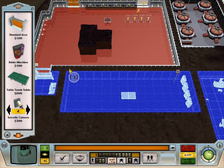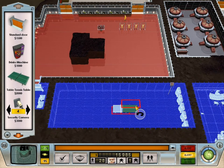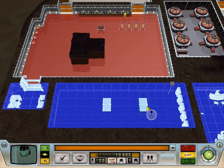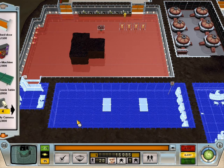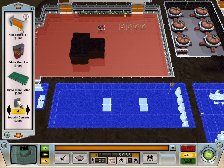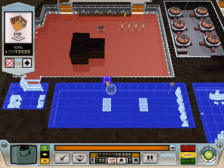Object purchase order confirmed. Object has been ordered — get some ping pong tables in here. Let's do these sideways, I guess. Object purchase order confirmed. Warning! An existing object has become inaccessible. No, it hasn't. Alright, we need a doorway.